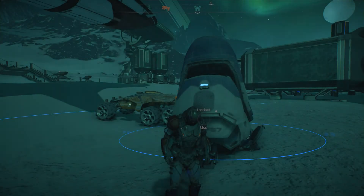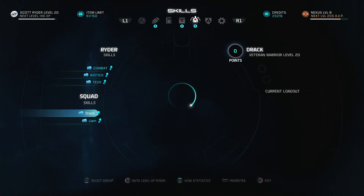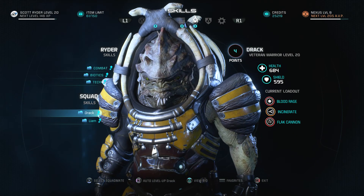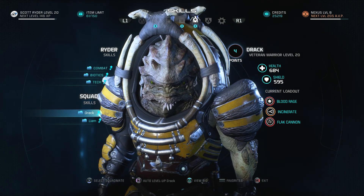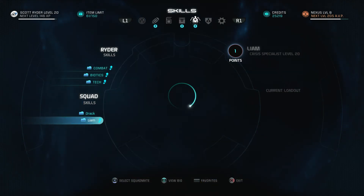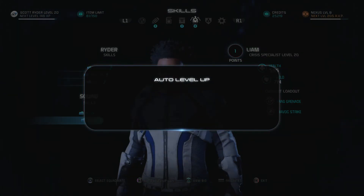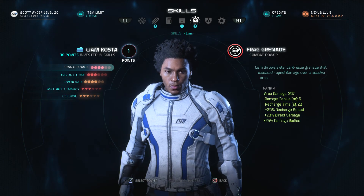I need to check Liam's skills because I doubt they're leveled up. Let's take a look. Drac might need a level too. Let's hit auto level and see if anything happens. Oh yep, he got a new skill. And then Liam has 33 skill points — geez. Alright, let's auto level him up because I don't even remember his skills anymore.